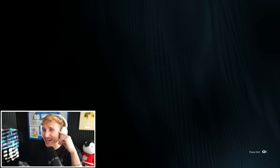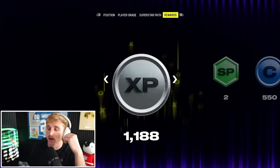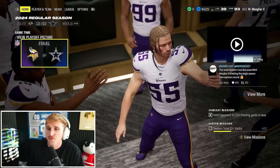That's an insane game right there — we had 10 tackles leading the game, three interceptions, a pass deflection, and a forced fumble. I whiffed on a lot of very potential interceptions, so that realistically could have been four or five. We got five more towards Zone KO Elite and get a level up. Almost have Tackle Elite too, so I use the skill points to upgrade zone coverage, which takes us up to a 93 overall.